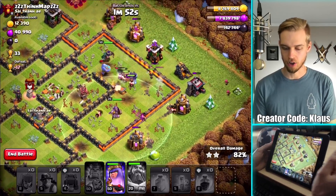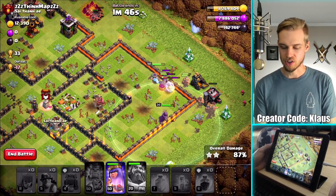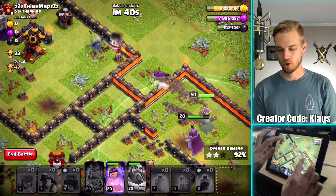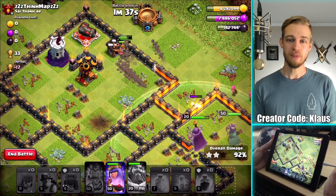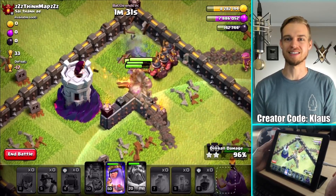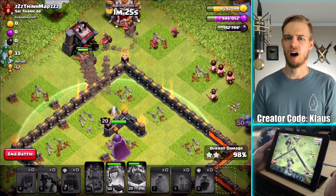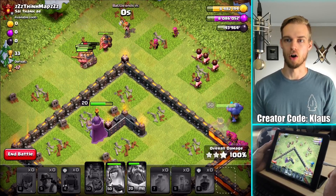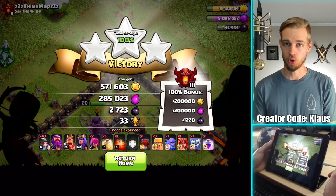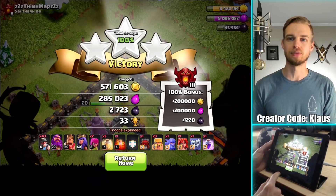This is easily going to be a three-star — I'm calling it right now, maybe a little prematurely, but there's really not a lot of base left, and every single defense remaining of any consequence is within the Queen's range as long as she gets outside the base. The Miners could get the job done — they don't even need the Queen's help. Check out that split! The Wizard Tower is so done. I'm going to pop the Queen's ability just for health recovery purposes. With the loot bonus, that is over 770,000 gold and 485,000 Elixir, plenty of Dark Elixir.